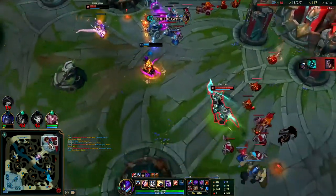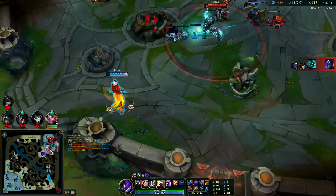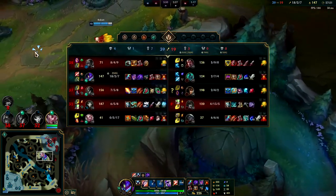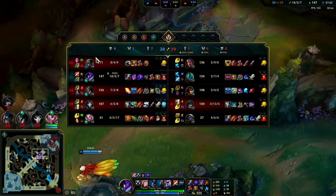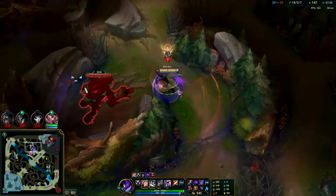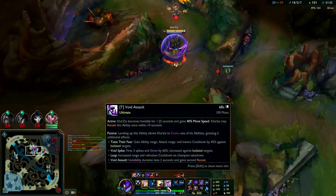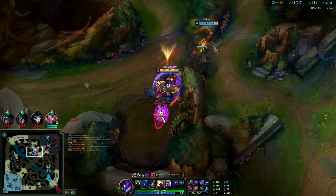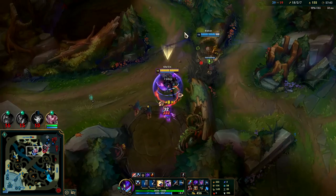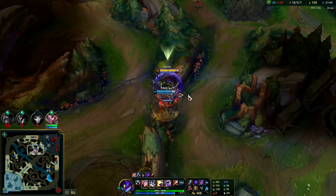We're throwing a little bit - we're giving so many shutdowns away, three shutdowns, that's really bad. Our next win condition is basically Elder Dragon. They got all the shutdowns and they're really not that far behind in gold anymore. We need to just play for Elder, then end the game. I'd also like to get level 16 for my third evolution - probably go for W evolution. This slow is just too valuable not to have. I already have E resets, I don't really need an extra R.